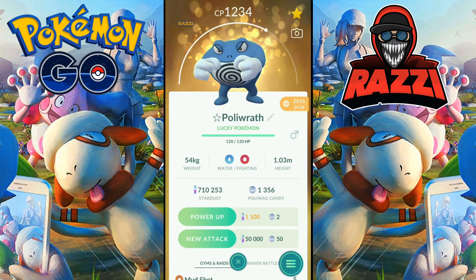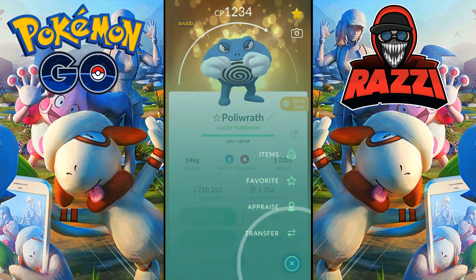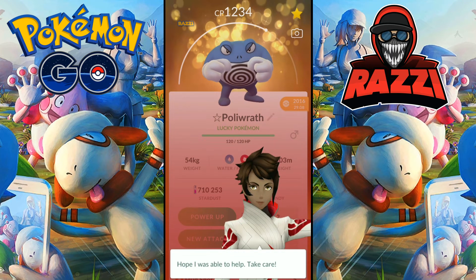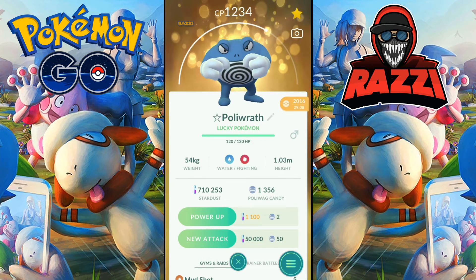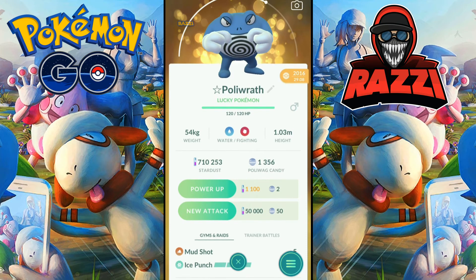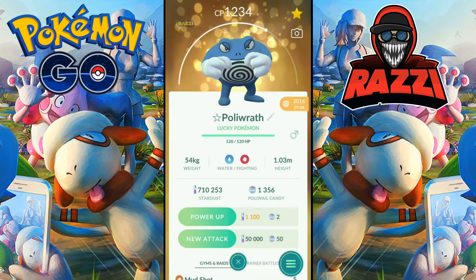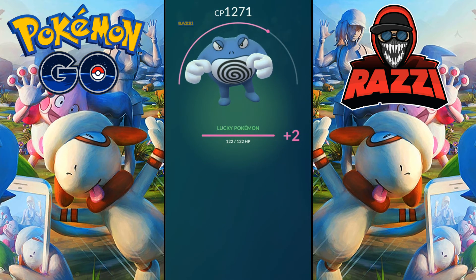Hello all, Rossi here and welcome to another episode of Pokemon Go Great League PvP Spotlight, a series where we'll go through one Great League PvP Pokemon in an episode, focusing more or less on the current ongoing Sylph Arena Cup. This time we'll be taking a look at the Sylph Arena Nightmare Cup contender, one of the crown jewels of my legacy move set collection: Mudshot Polywrath.